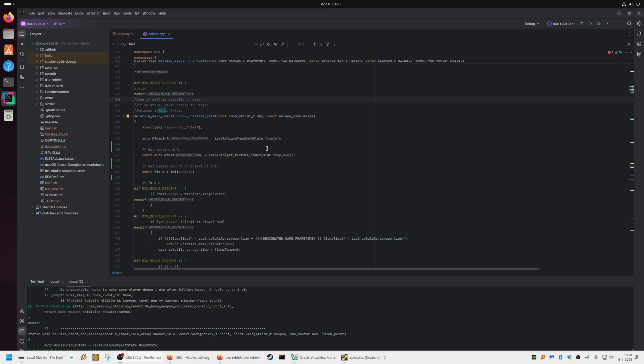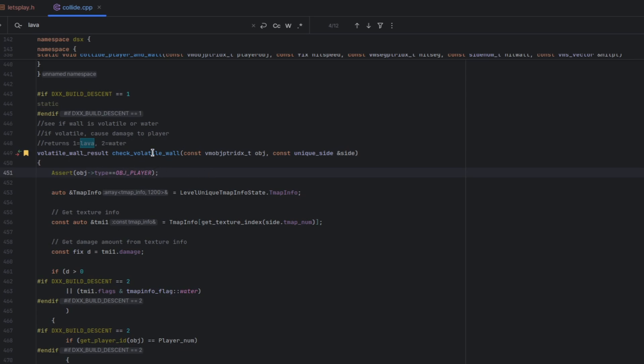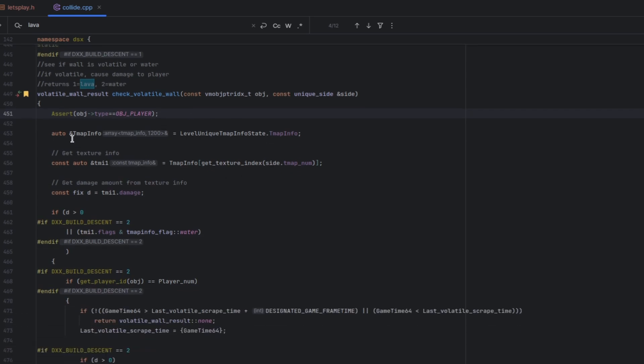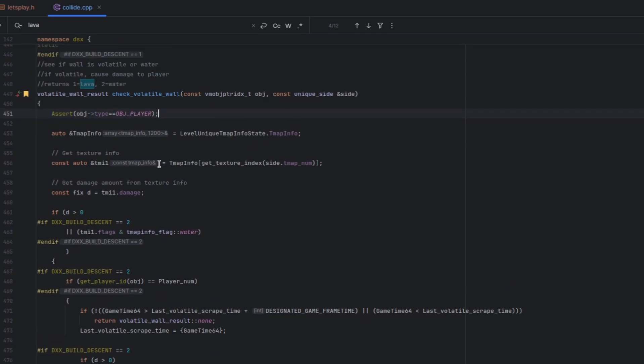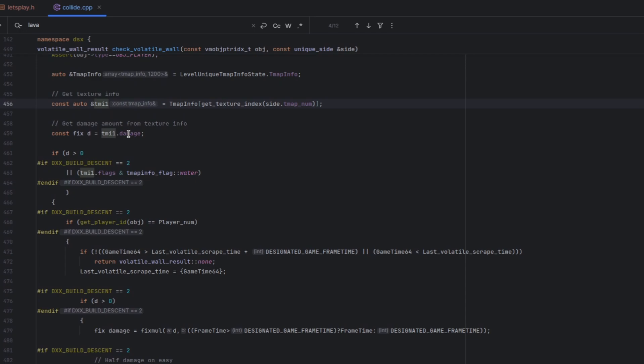Now let's take a look at the code that actually handles this damage. There is this file called 'collide', which handles collisions, and we've got a function here called check_volatile_wall. This will check if we are colliding with a wall that does damage. First it's checking if the current object being passed is the player object, then it gets the texture from the wall, then it sees if there is damage associated with that texture.